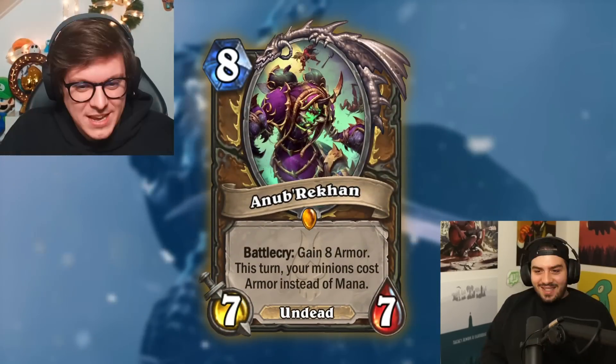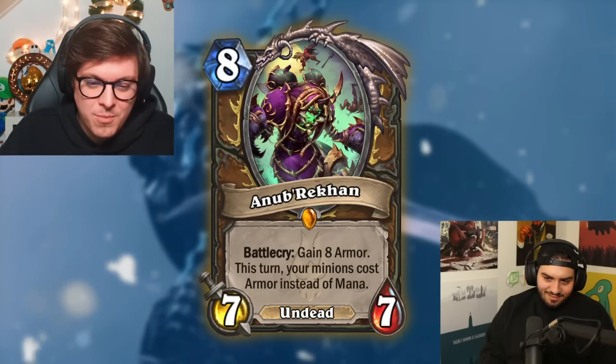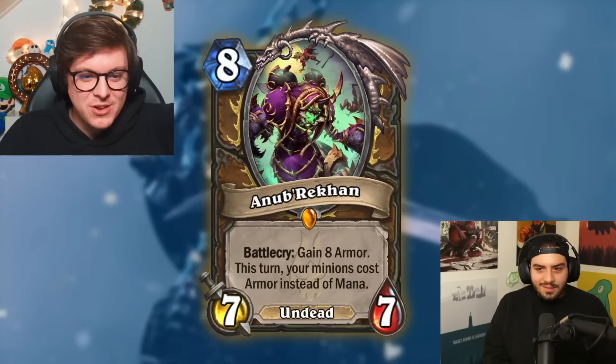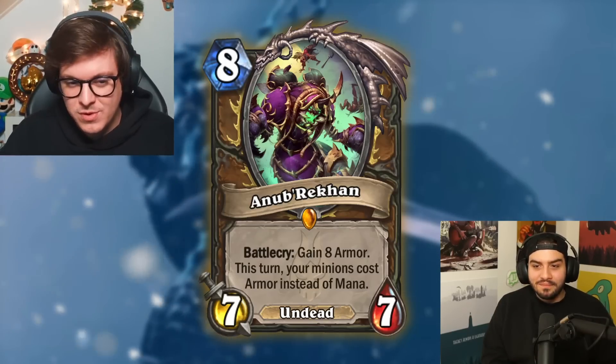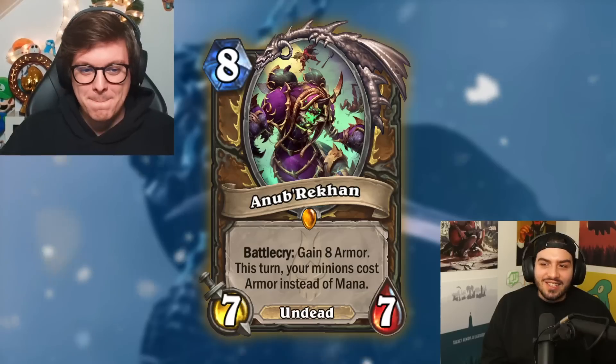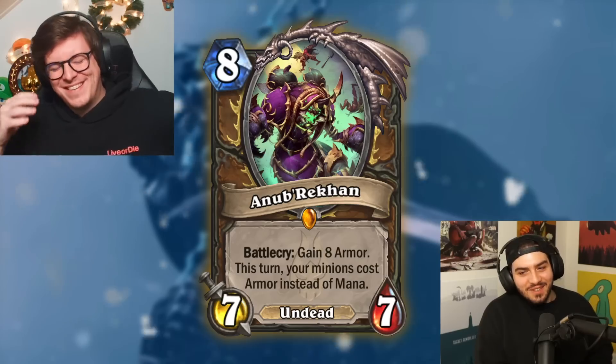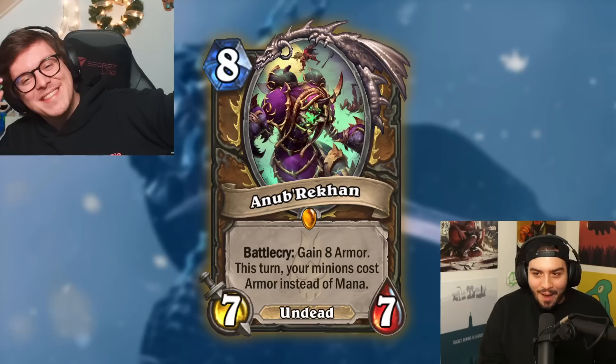What about this card — eight mana 7/7, Arbor Up... battle cry: gain eight armor, and this turn your minions cost armor instead of mana. See, this is the kind of stuff Druid does. If Druid has good armor cards — which they obviously do — this seems completely nuts. You're going to cheat so much mana. Because it's Druid and the way I know Druid it's always just this really dumb class — I would not be happy playing against this. And yes, this is one of the reasons Druid is one of the best decks in the format.